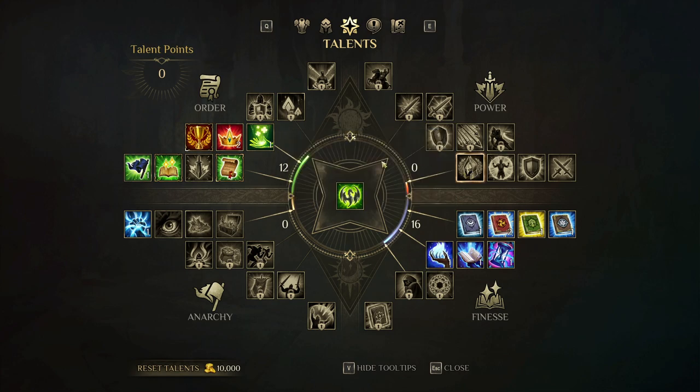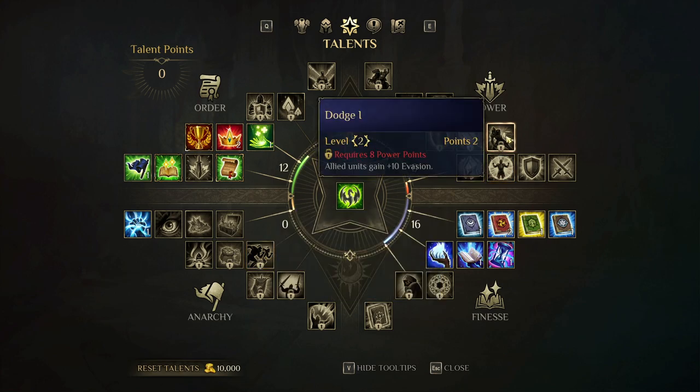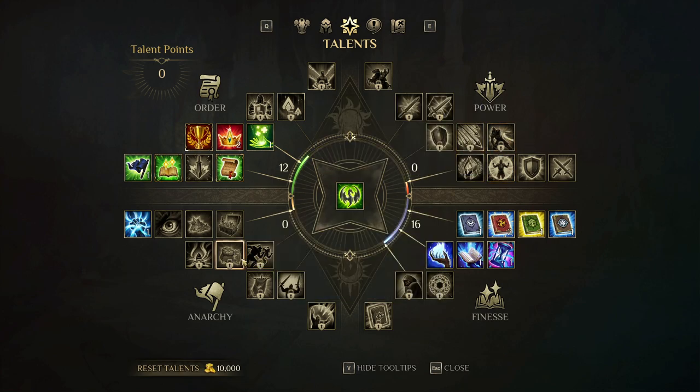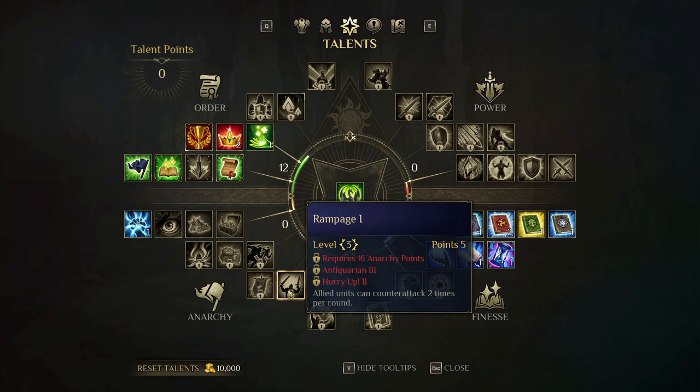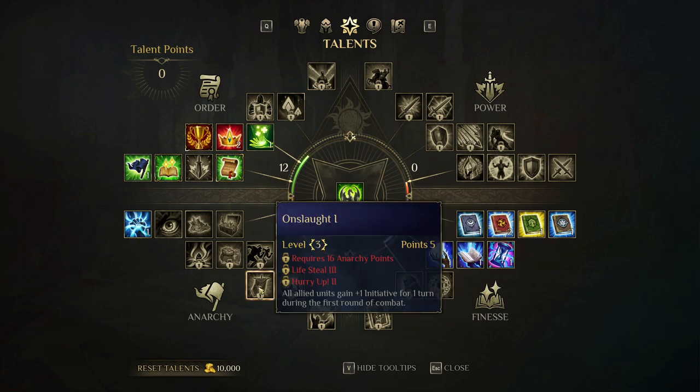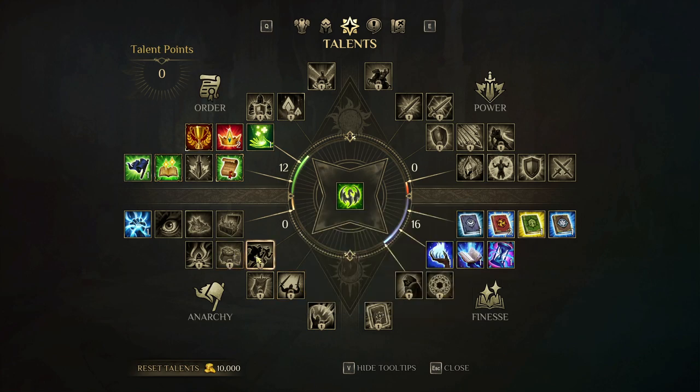The first-tier skills you can start leveling from zero ideal points. The second-tier ones require at least 8 points invested in the corresponding ideal. The third tier requires 16 points as well as certain prerequisite skill levels. For example, this skill requires Wife Steel 3 and Hurry Up 2, and the final ones require level two investments in those prerequisites.